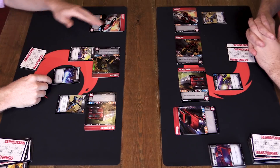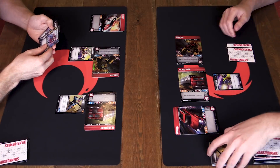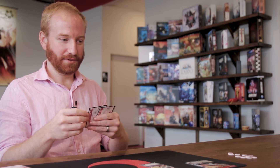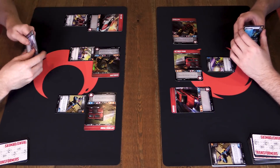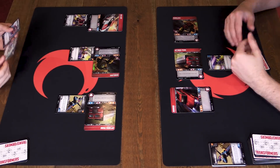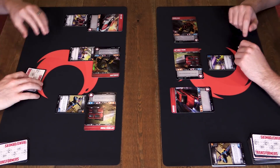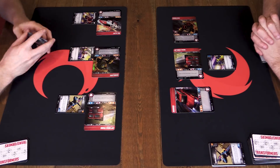My turn - I draw a card and flip Optimus to draw another. That draw engine is really important. My first action is Plasma Burst - two direct damage to an enemy, bypassing armor completely. Then I play a Piercing Blaster on Red Alert - Pierce Three means I do at least three damage when attacking but not more than total attack value. So if armor would reduce it to one, it still comes through as three. But if I did ten attack, Pierce Three wouldn't add extra beyond my actual attack.